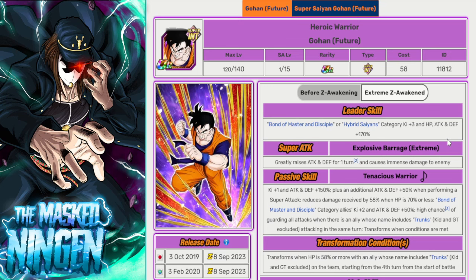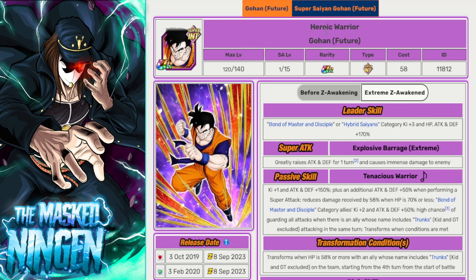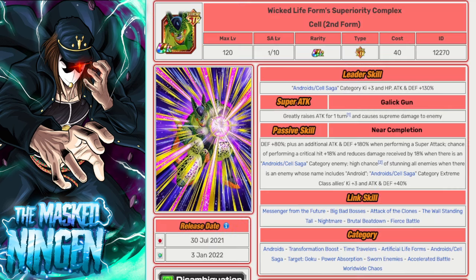Then we have the INT Future Gohan, who only really gets an honorable mention if you're running a Super Saiyan kind of build — he'll support Bond of Master and Disciple, including characters like the AGL LR Gohan. He's Super INT so he won't do a lot of damage. If you're running a Trunks on the team he can transform, and post-transformation he has guaranteed damage reduction, whereas in base it's only below a certain HP threshold. He's an honorable mention for filling that final slot, but won't contribute much damage.